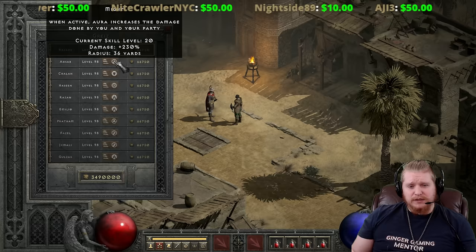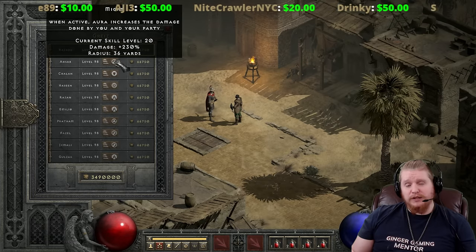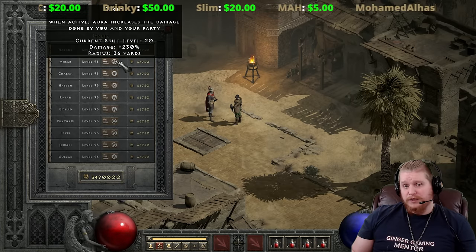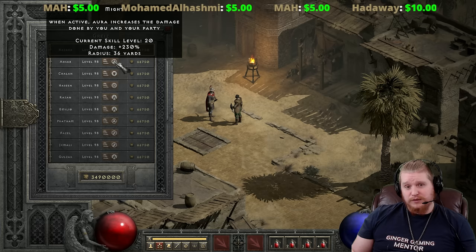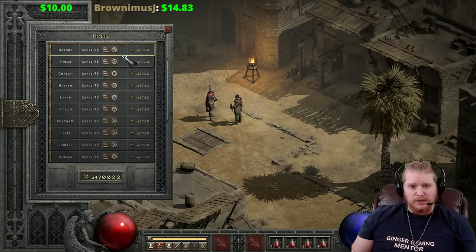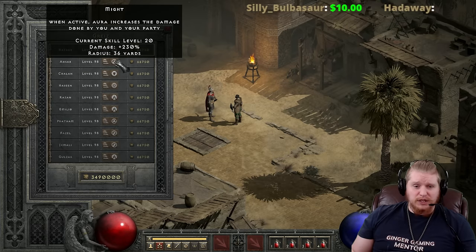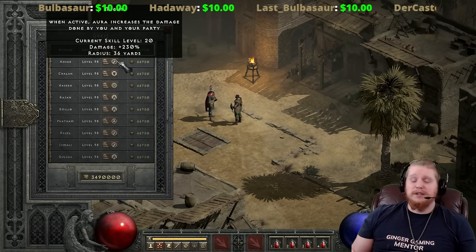Might aura is a popular one because it gives a large amount of physical damage — only physical damage. So if you're dealing physical damage in ranged or melee, including minions, Might increases it. Keep in mind it does not increase magical or spellcaster damage. Also, increasing damage only helps if you're actually hitting, so it's important to balance damage output with accuracy — having 100% hit rate with less damage is often better than 50% hit rate with double damage.